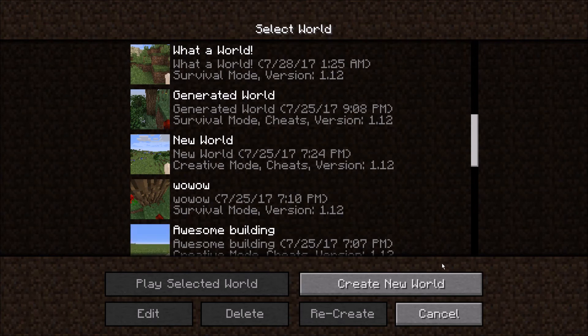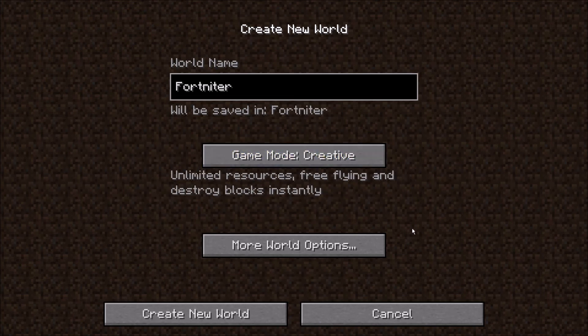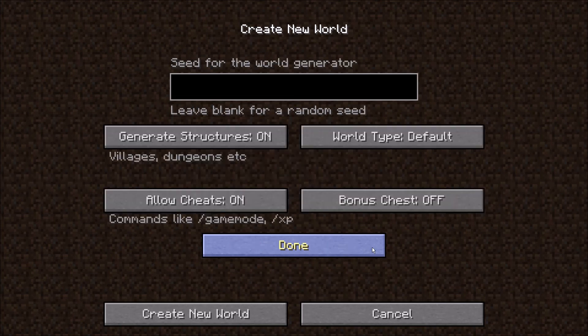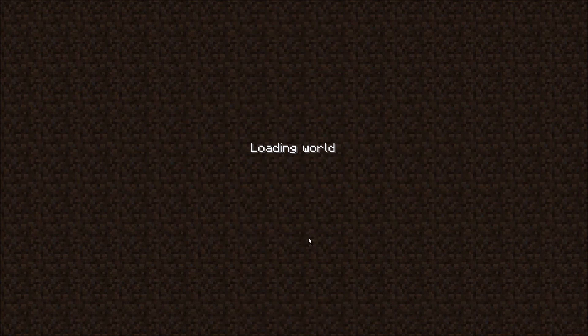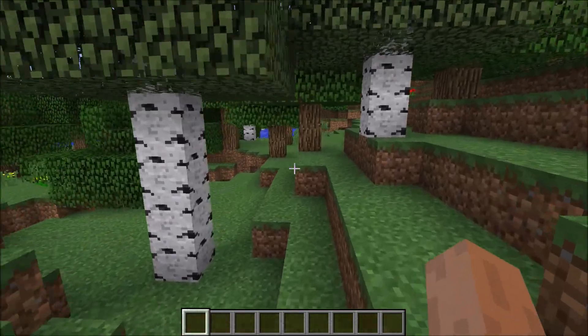So what you want to do is you want to create a new world. I'm just going to name it Fortnite. Once you've named it, make sure to switch over to creative just so you can get the blocks you need. Go to more world options, and make sure the seed is 0. Make sure the seed is 0, or this will not work. Then you just want to create your new world. Let's let it load here. And you should get a spawn point that looks something like this.